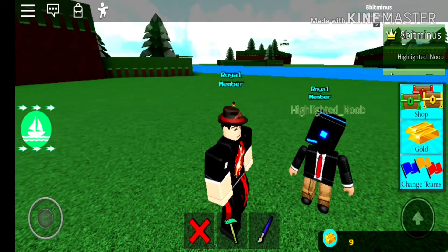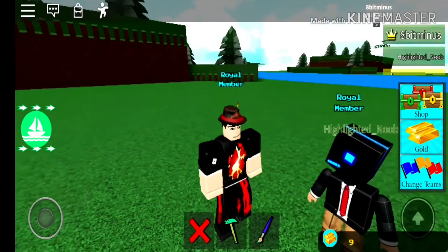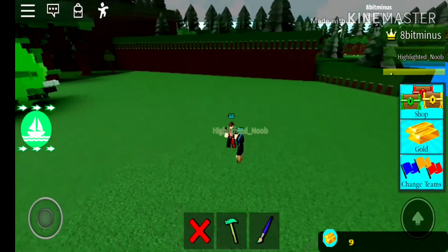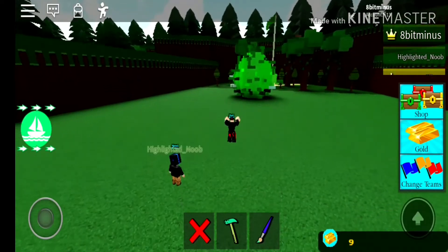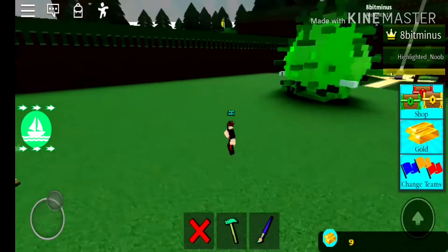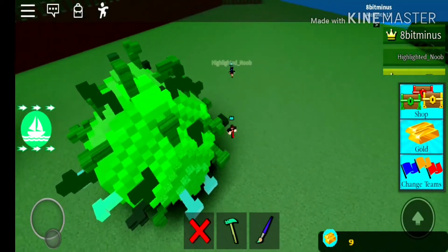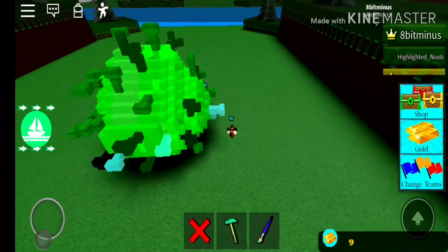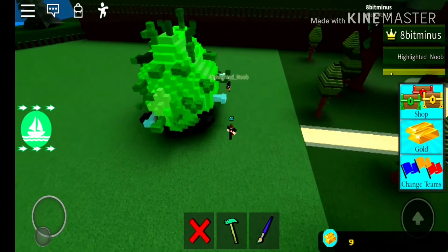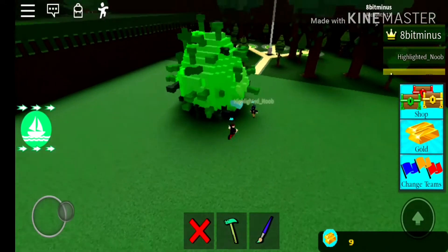Let's slowly but surely turn around. Let me just zoom out for a sec so that you guys can see better. Here we go, guys. This is the corona — literally, this is the corona right here. There's still some blue stuff going out. But if there was a virus in Roblox, this is what it would look like. Or a virus, I guess.